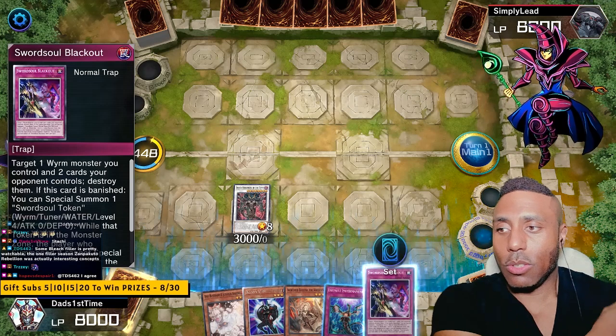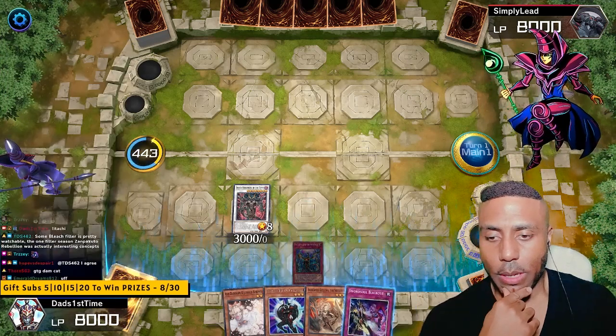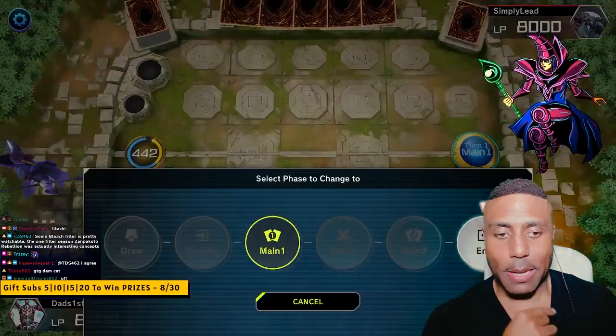Blackout — target Wyrm, control, and two cards, destroy them. This card is banished. We'll use Infinite Impermanence. That's the play.